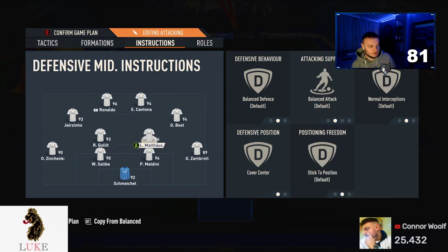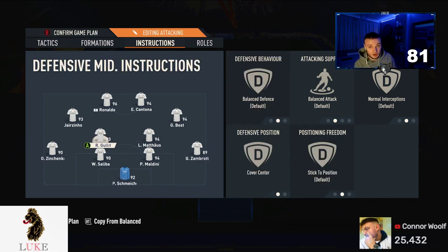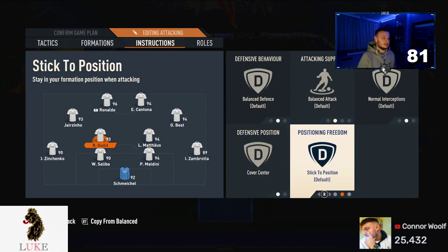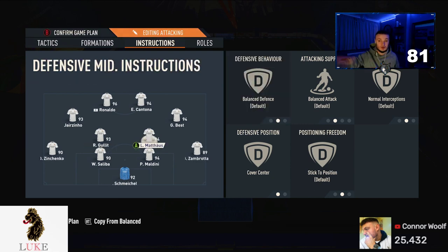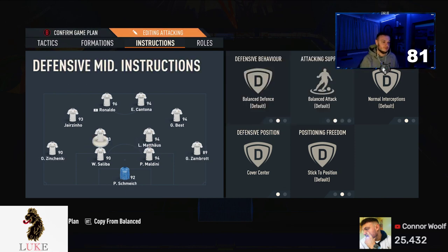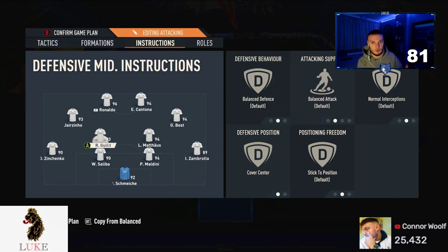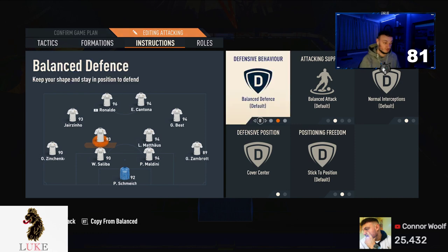Both CDMs are on completely default settings apart from Cover Center. I use both on Balanced Attack so they get forward and help close that gap between the CDMs and strikers. If you struggle defensively, put the more defensive one on Stay Back While Attacking — but only one of them, not both. You need your CDMs getting forward; use them in the attacking third. They're an extra player going forward and you'll create more opportunities.